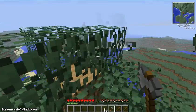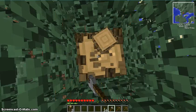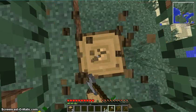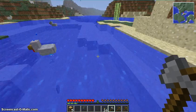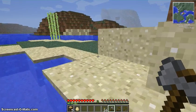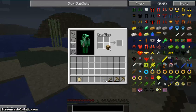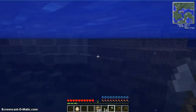Let me get this tree really quick and then we can go back to my house. There we go. Ow — ooh, an egg! Thank you chicken. Now I can get some stone pickaxes because I don't like wooden ones — wooden ones are slow.